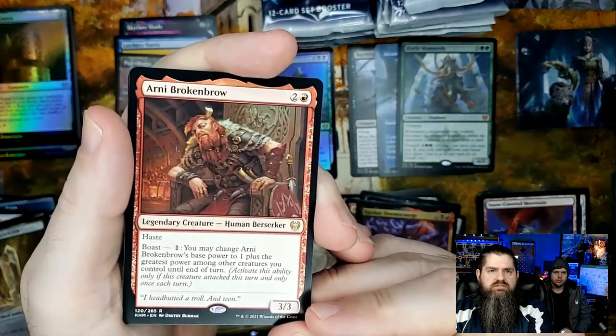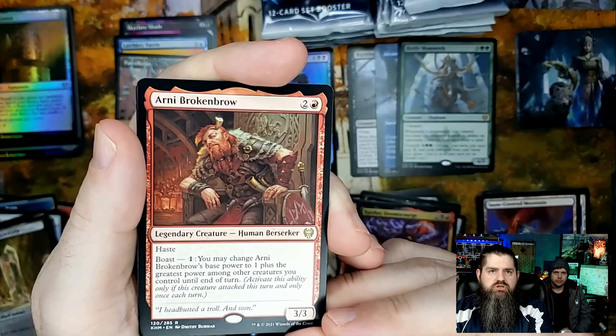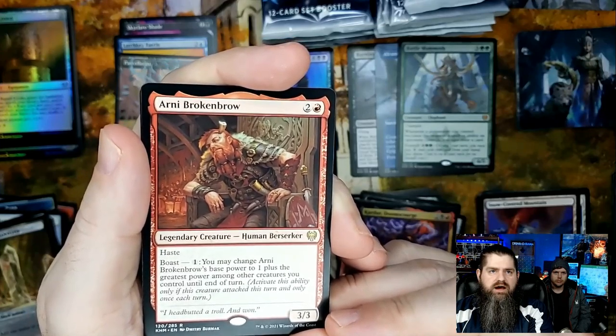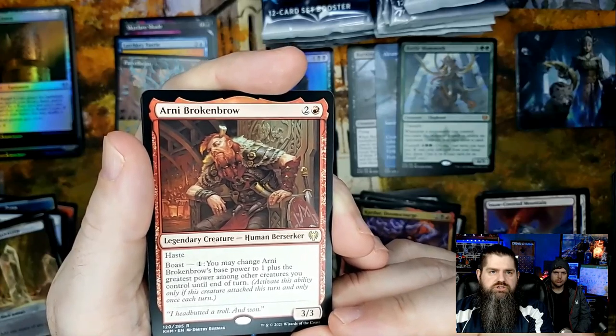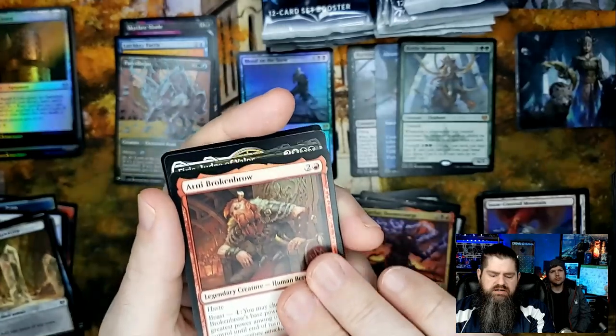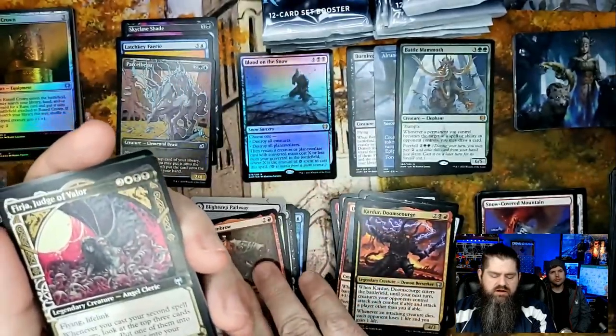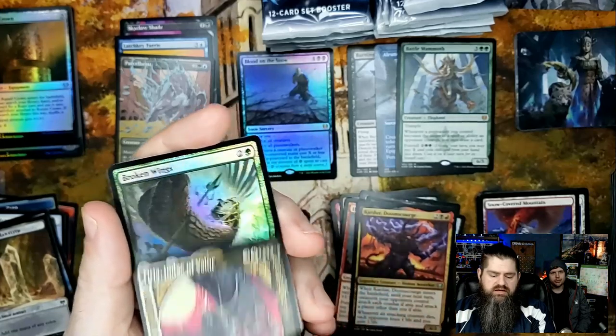Boast: you may change Arni Brokenbrow's power to become equal to one plus the greatest power among other creatures you control until end of turn. There are ways to use him but he doesn't have a lot of value right now. Another really cool showcase card and Broken Wings uncommon.